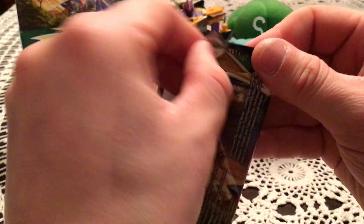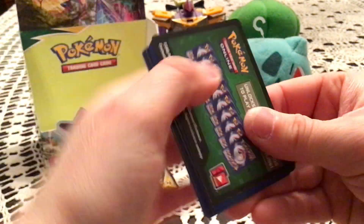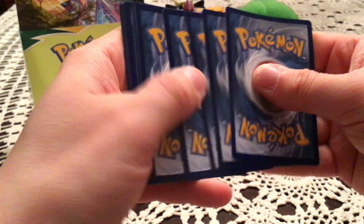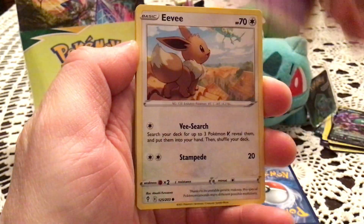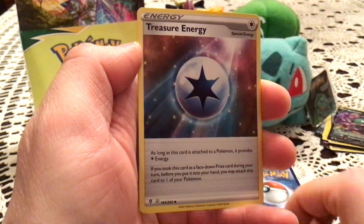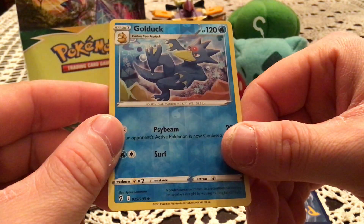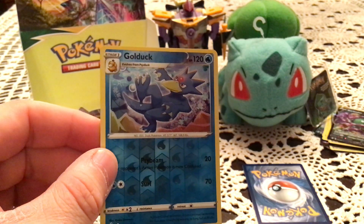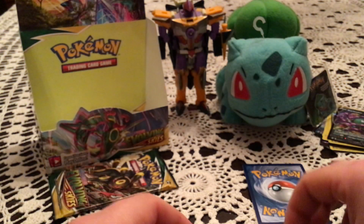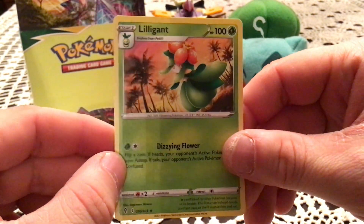Two packs left — let's see if we can end on something good. Next pack has Woobat, Eevee, Temple, Cutiefly, Applin, Lanturn, Treasure Energy, and Digging Gloves. Reverse is Golduck — uncommon, number 25. I have both this and Psyduck, so duplicate. The rare is Lilligant — non-holo.